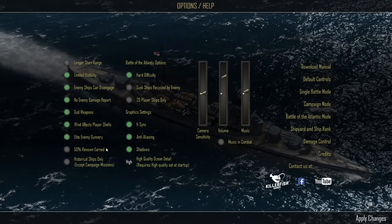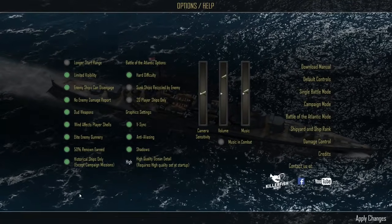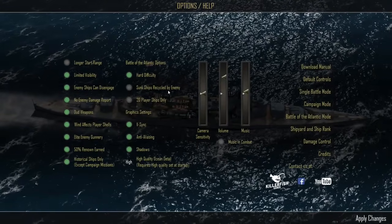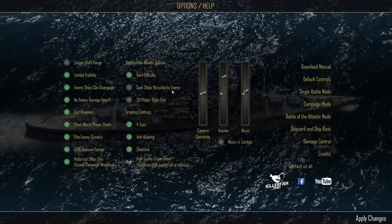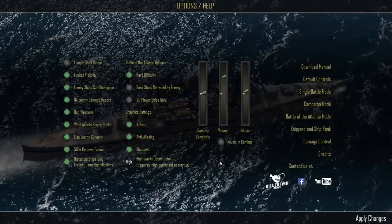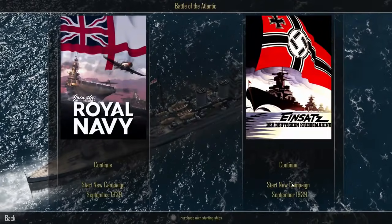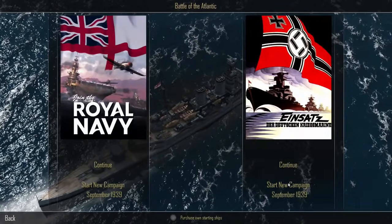Elite enemy gunnery — yes. 50 renown dirt. Historical ships only. We could go shorter start range but I think the longer start range is probably more realistic. Hard difficulty, sunk ships recycled by the enemy. If we want to go historically accurate then we probably don't want that. Apply the changes. Can we change the date? No, we can't. Let's start a new campaign then.